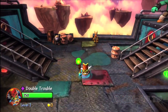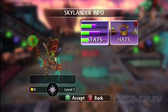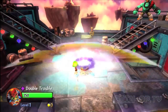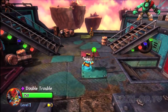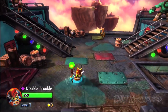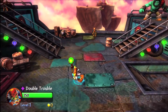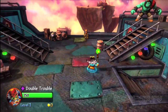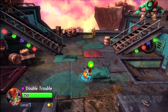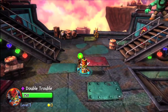Here is Double Trouble as the Series 2 figure. I haven't used them at all for anything - I'll have to give them a hat. I just picked up the Skylanders Battlegrounds starter kit with Royal Double Trouble, so I'm going to put him on the Portal of Power and see if he looks different. This Double Trouble has got the teal skin and the green glowing orb, so let's see if Royal Double Trouble looks different in game.